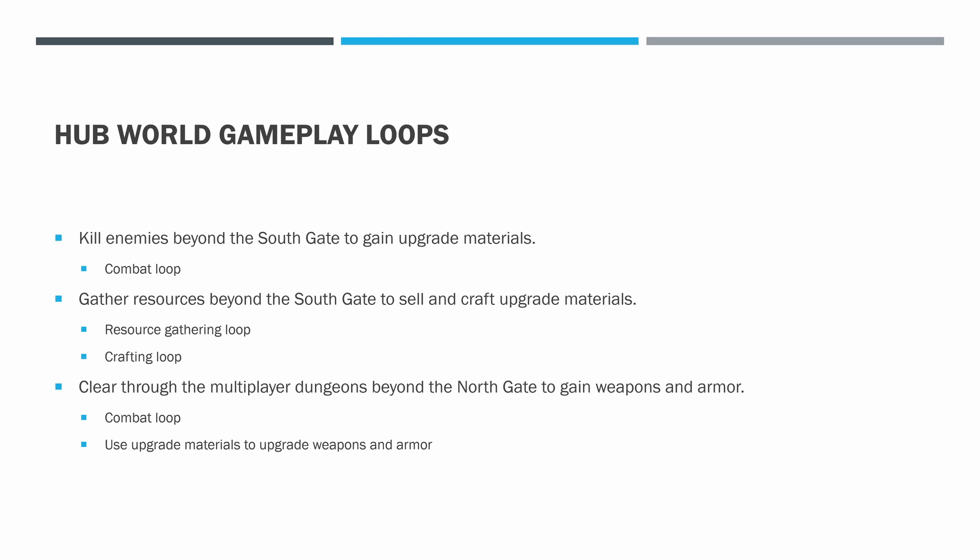Let's talk about the Hubworld gameplay loops. So here are some of our main medium to longer term loops. First, kill enemies beyond the south gate to gain upgrade materials. This is something you can do over and over, and within that there would be a combat loop. You go kill enemies beyond the south gate because you need upgrade materials for a weapon or armor. Every time you engage a mob or a group of mobs, there's this combat loop — that's a shorter term gameplay loop.